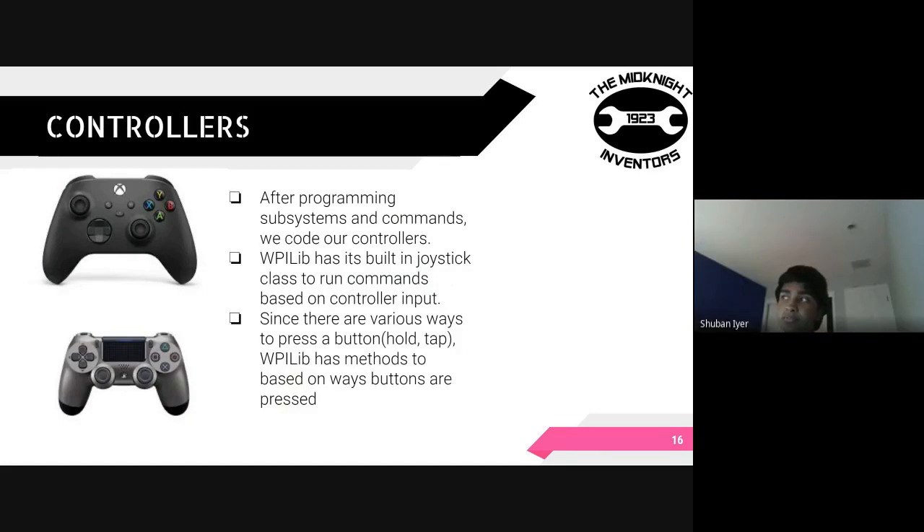After finishing programming our subsystems and commands, we map out our controllers so we can perform certain commands based on controller input. WPILib has its own joystick class that allows us to run commands and map them onto certain buttons. WPILib also lets us consider a nuance when using buttons — either holding or tapping — with different methods to map commands based on whether we hold or tap a button, which is essential for both the driver and operator. The Xbox controller is primarily what the driver would use and the PS4 controller is what an operator would use.